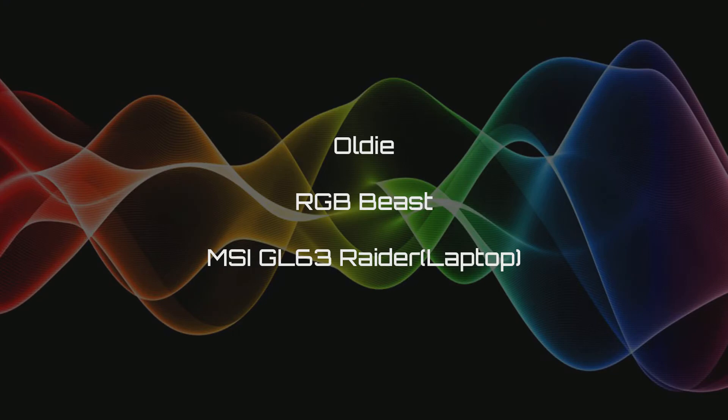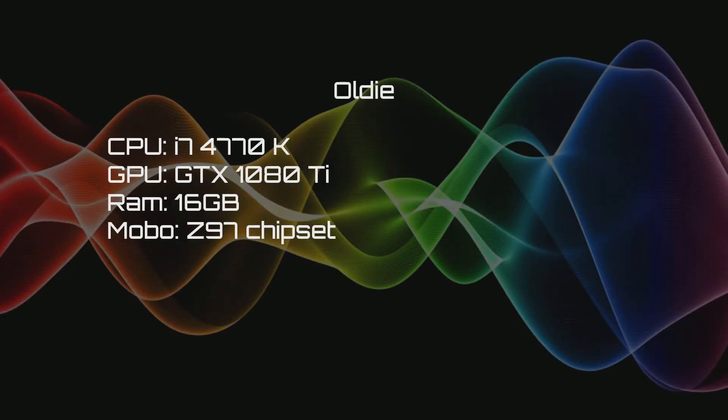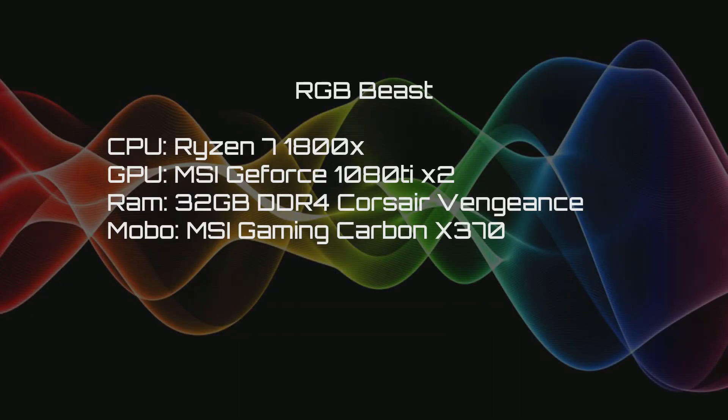Before we get into the benchmarks, let's have a quick look at the specs of the different computers. First out is the old computer, or the 'oldie' as we'll call it from now on. Second is the new mainstream setup — the RGB beast — with a Ryzen 1800X, 32 gigs of RAM, and two GTX 1080 Ti's in SLI.